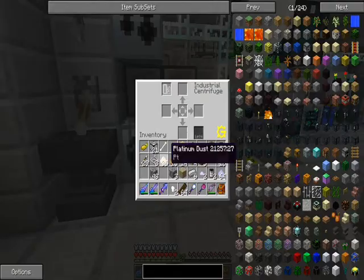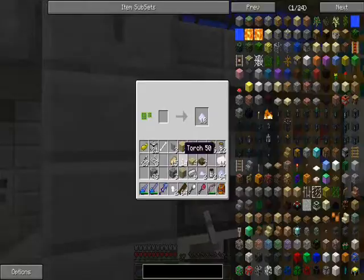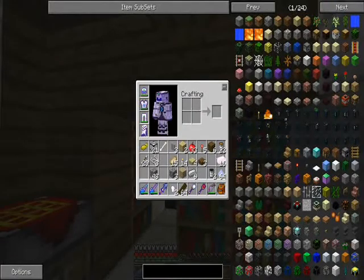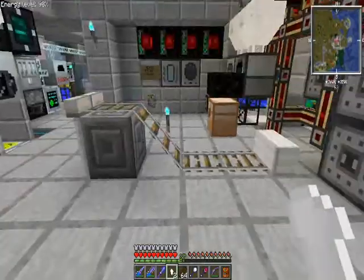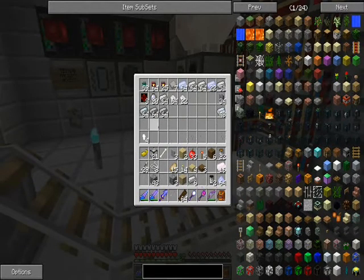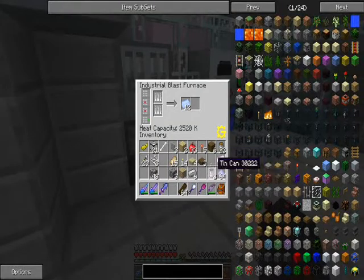I shouldn't have extra iridium ingots, should I? I'll just chuck these on the ground and keep the other iridium ingots in this chest. I guess I had a few extras - weird. Alright, let's burn up some titanium.